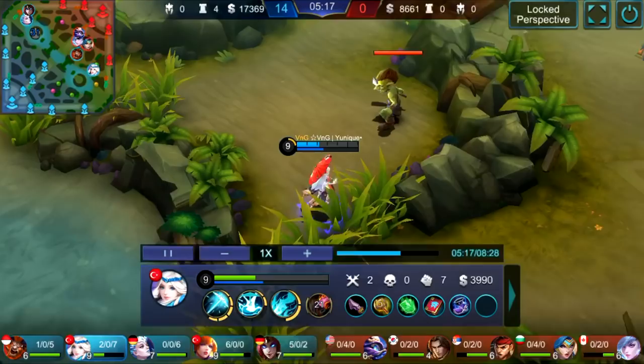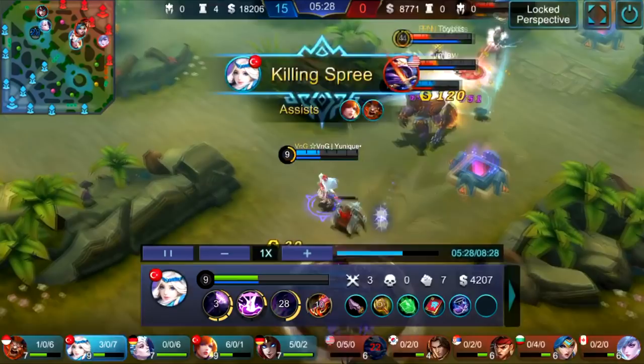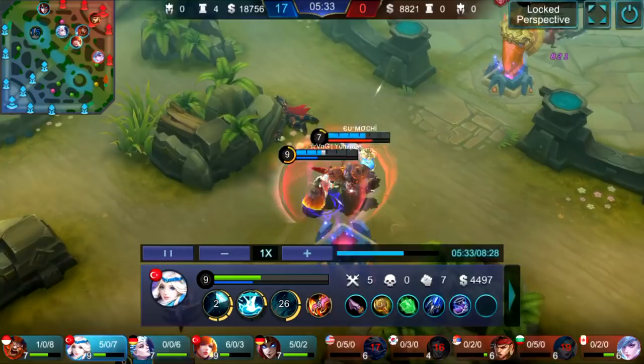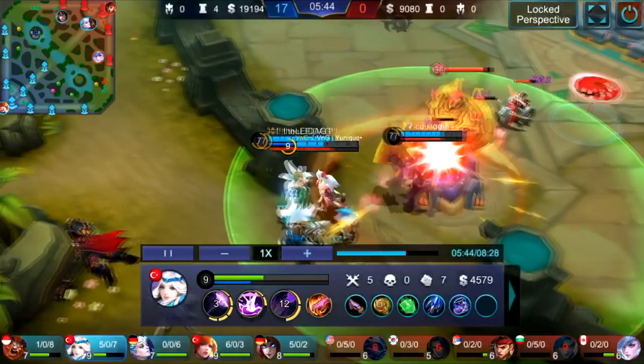They're retreating because there are two in the top lane and Fanny is not there. The jungler is basically alone but Unique still goes in, uses the ultimate, doesn't let it finish, uses the second ultimate, and gets the triple kill, also poking Lapu-Lapu. That was a three-versus-four situation and they got three kills out of it. Lapu-Lapu is low HP but knows he has to heal. They attempt some free damage on the tower.